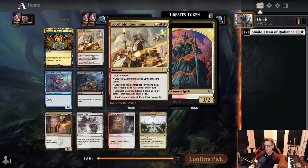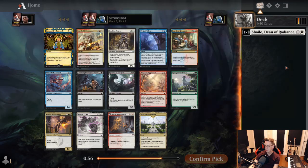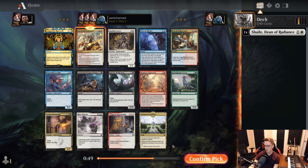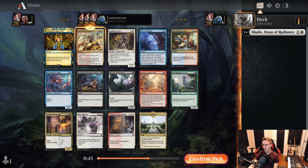Pick two — look at the rares. Lorehold Command. Excellent, excellent rare. This is one we're happy to splash off of Prismari blue-red, or off of a Black-White aggro deck. So we're going to be picking this up here. Again, no great uncommons or great lessons in the pack — Spirit Summoning, not really that good. Happy to pick up Lorehold Command here as our pick two.